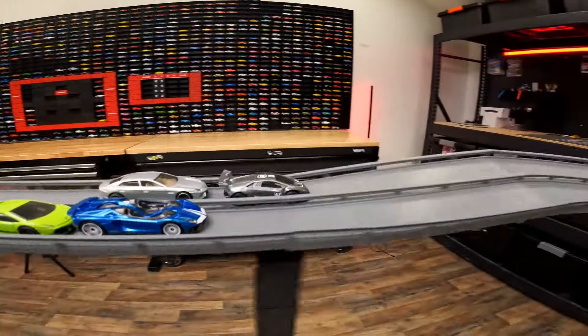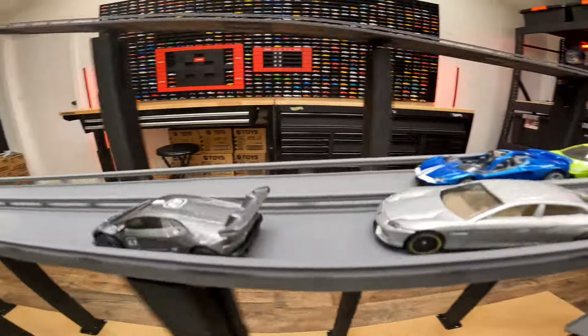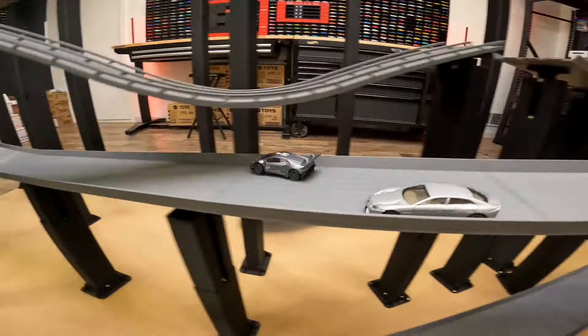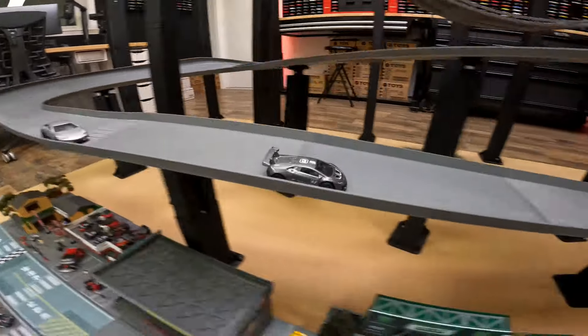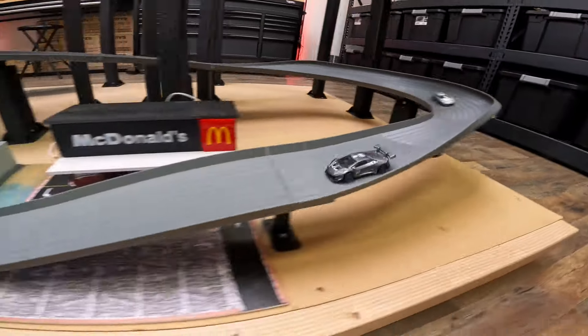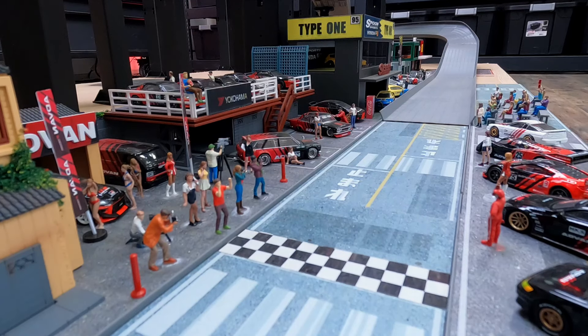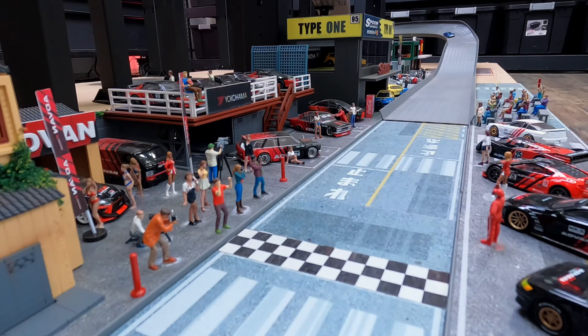The Huracan moves to the pole position. Let's see if he can take the win. The Huracan showing his speed takes the win in race number three, followed by the Estoque. Here comes the Aventador - does he cross the finish line? No, he does not make it.